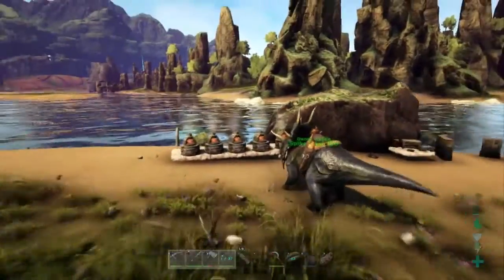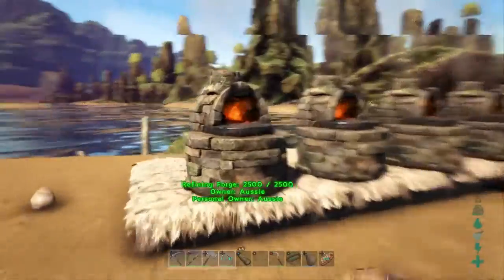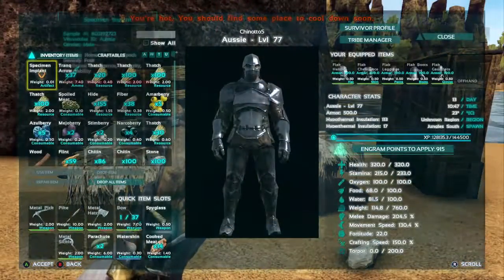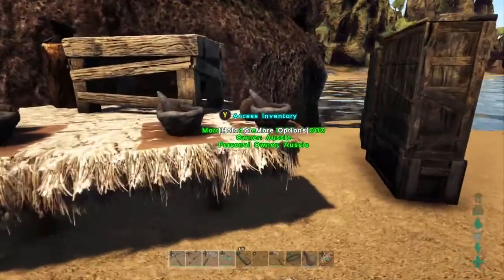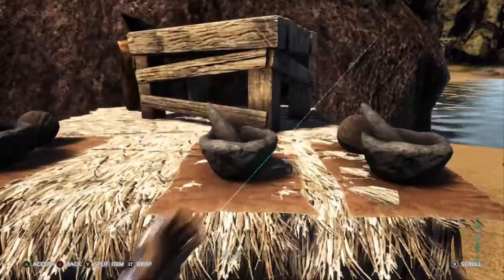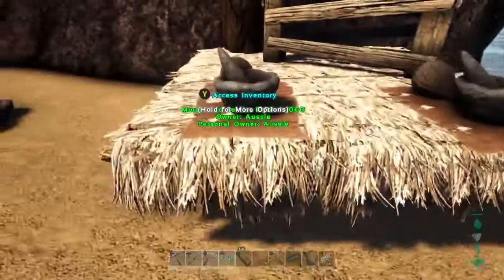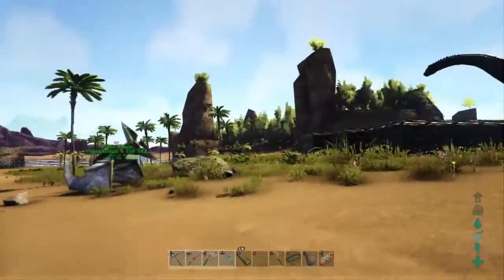I've gone and gathered up a bunch of metal and set up a quick temporary refining section, so I've got a bunch of metal cooking. I've made myself metal armor again since our loss. I've got some cementing paste cooking up for later on, got a bunch of gunpowder to be used this episode, and some more narcotics going - we need some more spoiled meat.